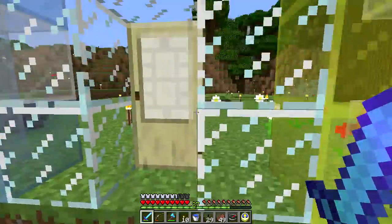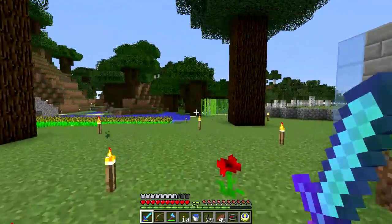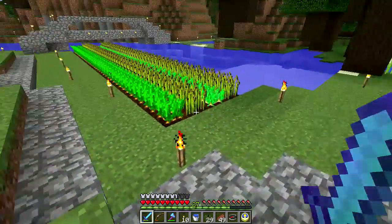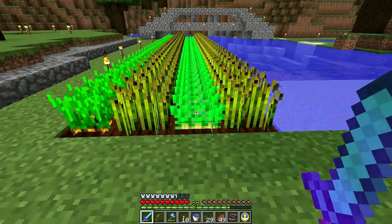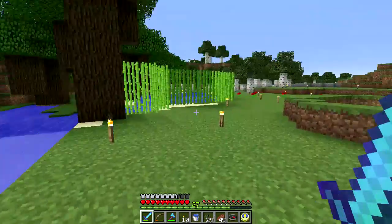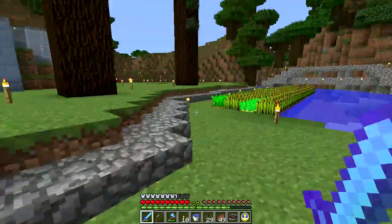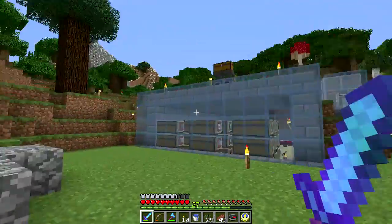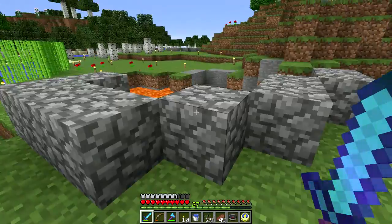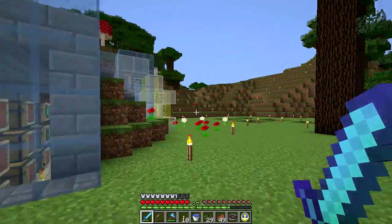We haven't done much yet. We've wandered around and successfully obtained potatoes and carrots. I've got sugar cane growing, and we've got a big pool of lava here which is a little disconcerting, but it seems reasonably safe — we've got it walled off.